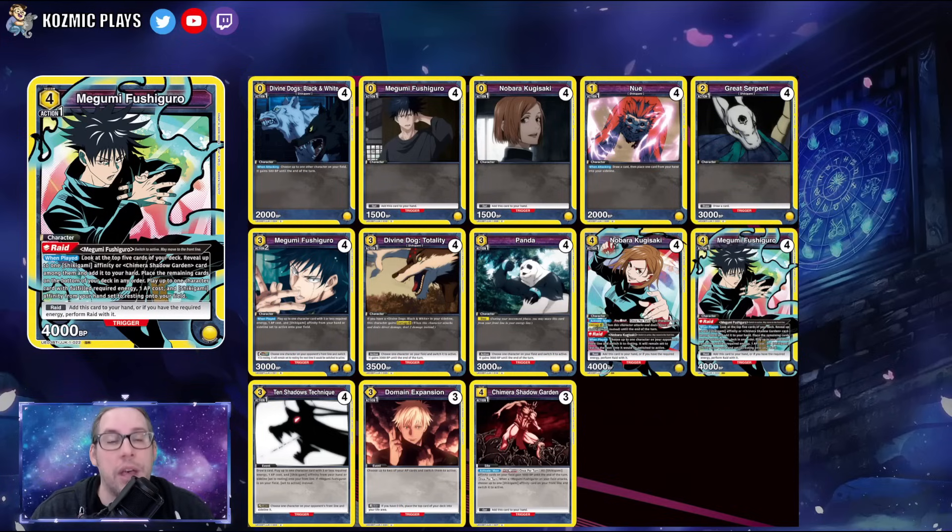The strategy is to fill your board, attack with Megumi, then trigger the stage or site effect for the extra attack — strong for getting in chip damage. JJK seemed designed as a multi-attack set. However, Divine Dog: Totality and Serpent don't reach 4k without buffs, so you really want the Shadow Garden's plus-1000 bonus on each. Without the stage, a slow start means you get walled out quickly.